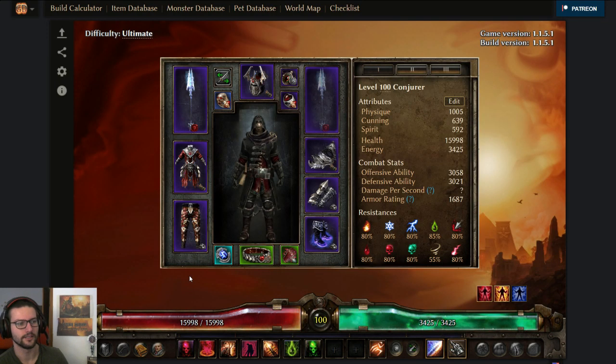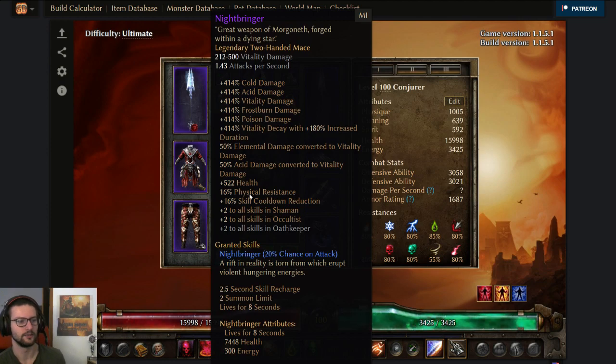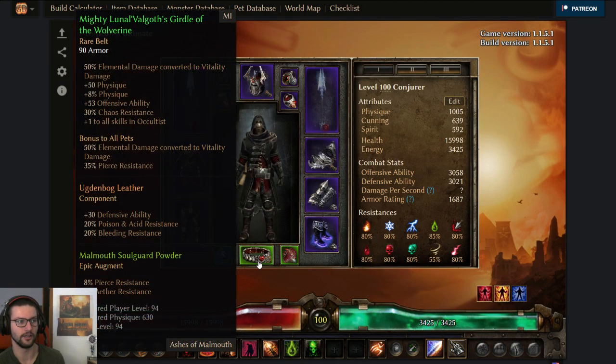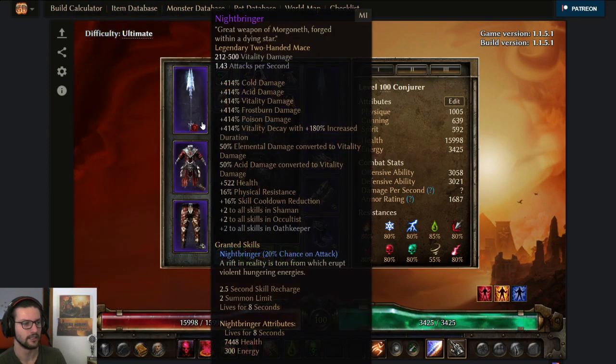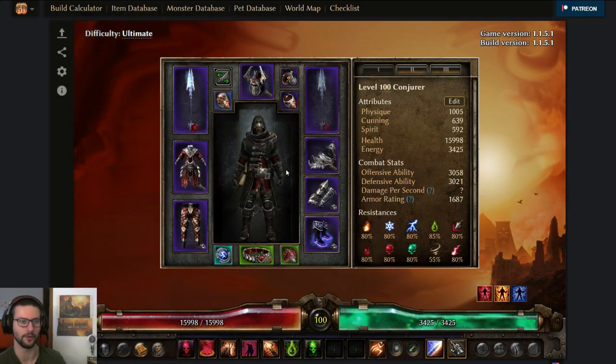Here we are in Grim Tools. This is the Conjurer I'm gonna talk about. It's using the four piece Dark One set and the Nightbringer together with the belt here — the Duranel Wildgoth Girdle — to convert like 100% elemental to vitality and also to convert lots of acid and chaos damage to vitality.